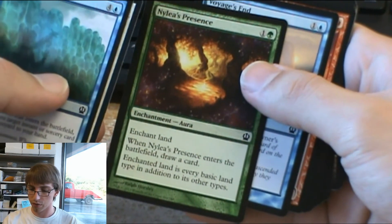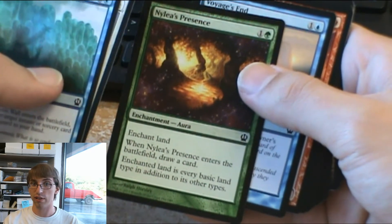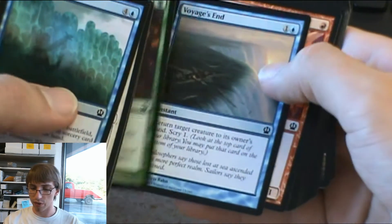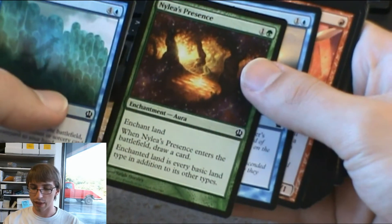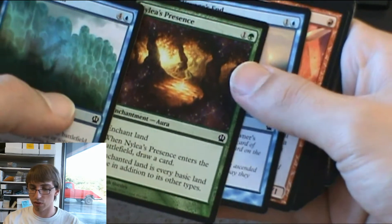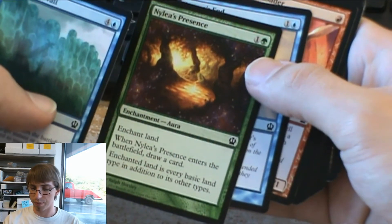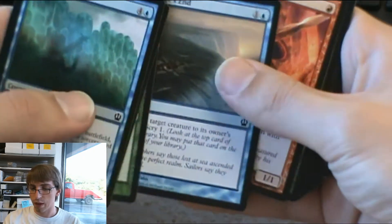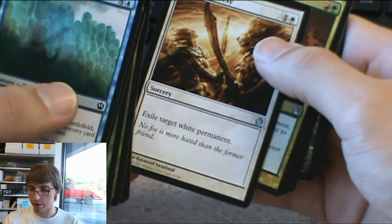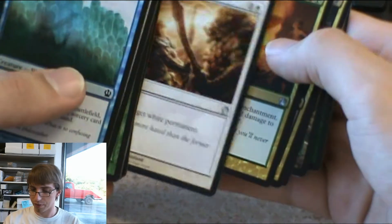This card — when it enters the battlefield, draw a card, and the enchanted land is every basic land type in addition to its other types. That's ridiculous. I didn't see that card during the pre-release. Basically, there's a modern deck that plays cards that say deal 1 damage for every basic land type among lands you control. Cards like that could easily be powered up. The deck doesn't really need it because it plays so many shock lands, but it's a cheap way to do it. Exile target white permanent — that's nasty.